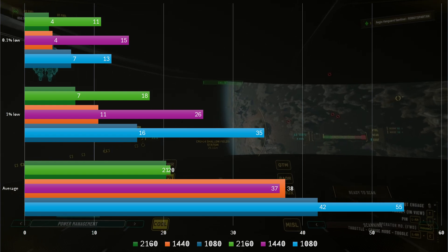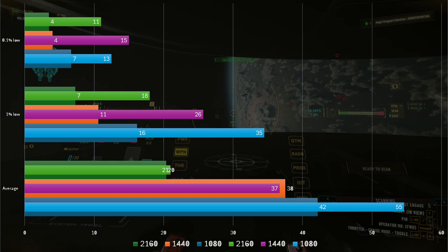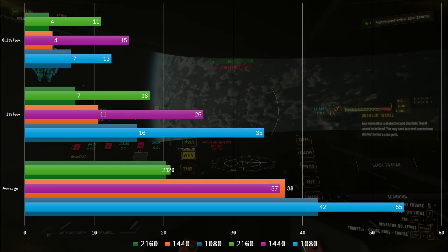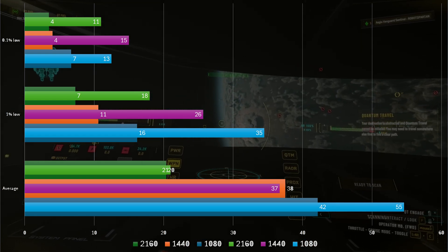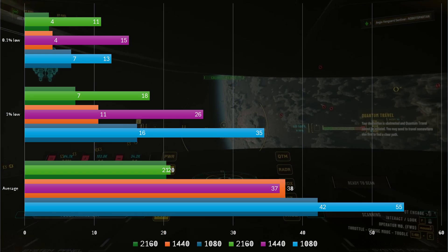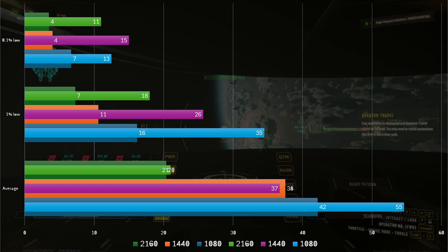What we don't see is a change in the average FPS except at 1080p, where we see a 30% gain. This is to be expected, as the 3060, whilst generally quite a good pairing to the 3700X, is a bottleneck at higher resolutions, whereas at 1080p it's able to outpace the CPU.